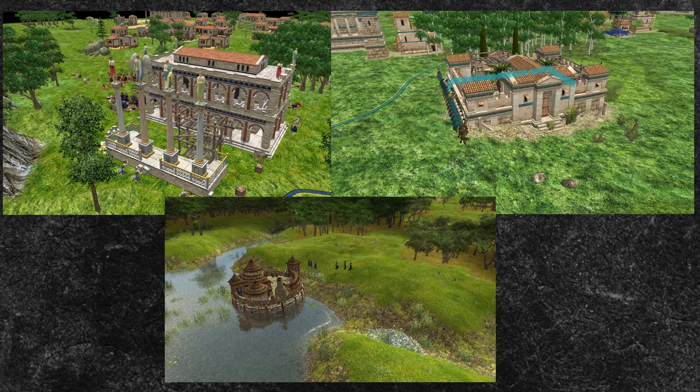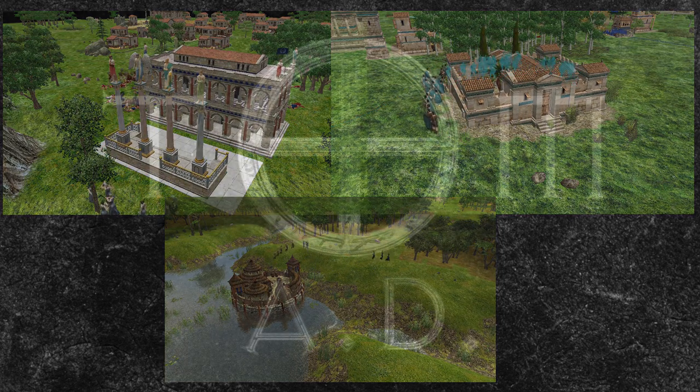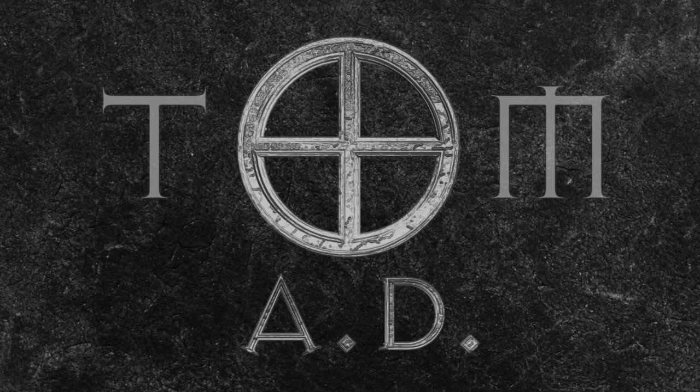So sorry about that. I know that when I use the Ptolemies, I always make a military colony to get those sweet swordsmen in phase two, so I'm frustrated that it doesn't count as a phase two structure, but them's the breaks, I guess.